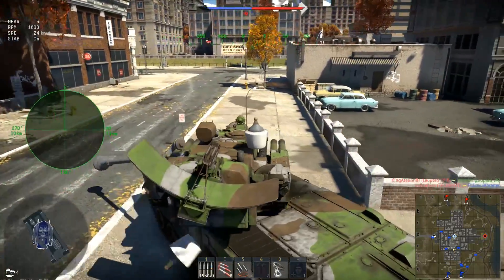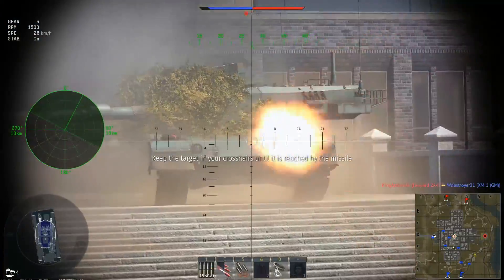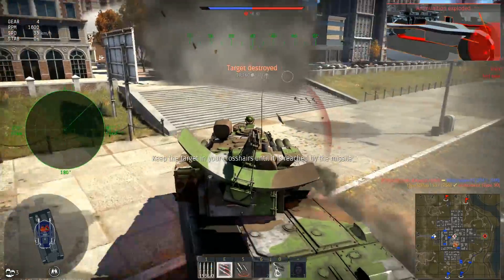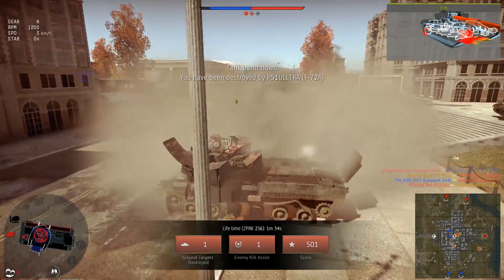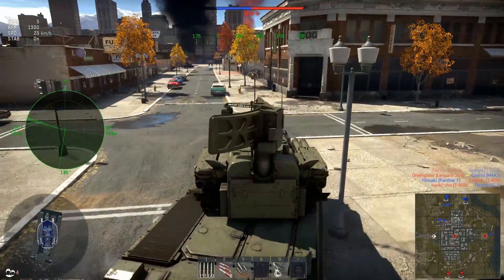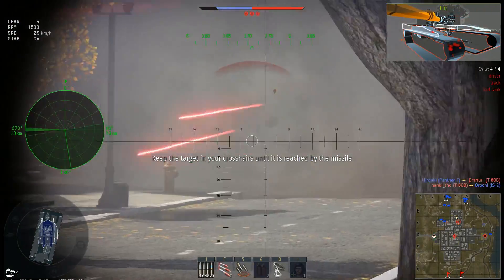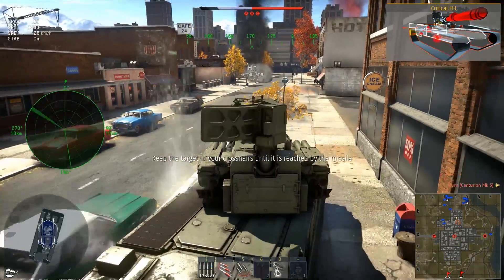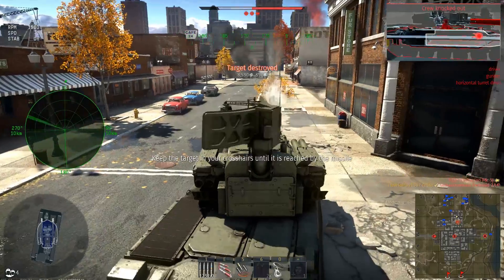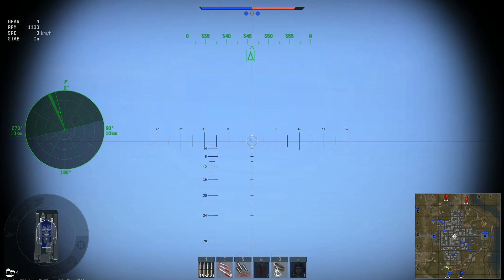First place: Soviet 2S6 Tunguska — the only SPAA at rank 7 with no analogs in other nations. It is slower than any main battle tank, and its 9mm of armor means it cannot withstand even heavy machine guns; high explosive ammunition will most likely one-shot it. However, this machine can do more than it was designed to do — even though its main targets are aircraft, it still has good chances to kill top tier MBTs frontally using 8 fast controllable rockets that can be launched one by one with about a 1-second delay, each with enough explosive to penetrate 41mm of armor.